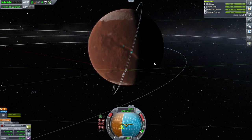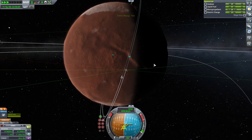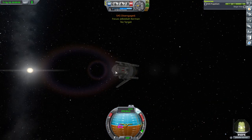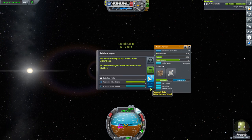Maybe over here would be better. Let's just check. This must be a canyon. EVA report, please. It's Midland Sea again — I was not expecting that. Didn't we just do the EVA report? I'm so confused.